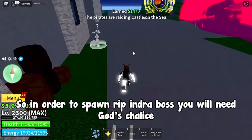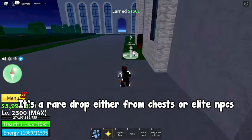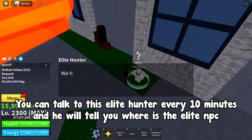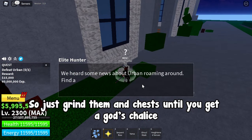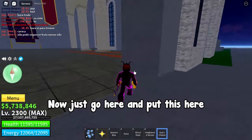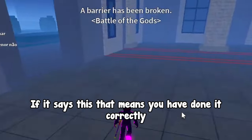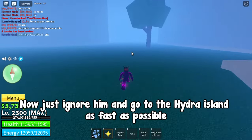In order to spawn the Ripindra boss you will need a God's Chalice — it's a rare drop either from chests or elite NPCs. You can talk to this elite hunter every 10 minutes and he will tell you where the elite NPC is. Just grind them and chests until you get a God's Chalice. After killing about five elite NPCs, I got one from a chest. Now just go here and put it here — if it says this, that means you have done it correctly. Now just ignore him and go to Hydra Island as fast as possible.